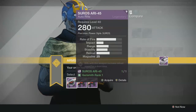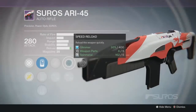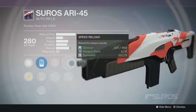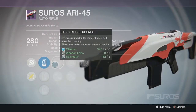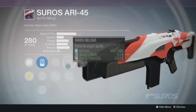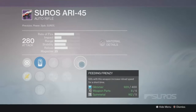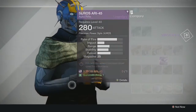Here we have the AR1-45 — a strong high-impact auto rifle. The options include Fitted Stock, Oiled Frame, Speed Reload, and Rifle Barrel. Feeding Frenzy and Fitted Stock could be cool. I've already got one with Glass Half Full so I don't want that perk. The third selection has Counterbalance, which is nice on a pulse rifle, but I'll go with the first one — it has Feeding Frenzy, Fitted Stock, and Rifled Barrel. These weapons all drop at 280.